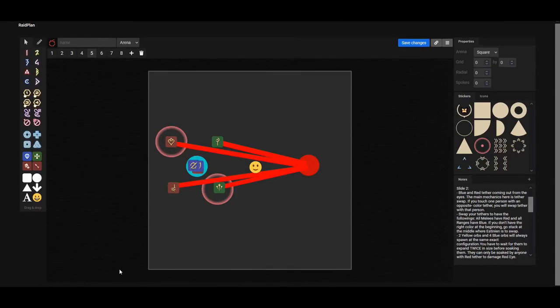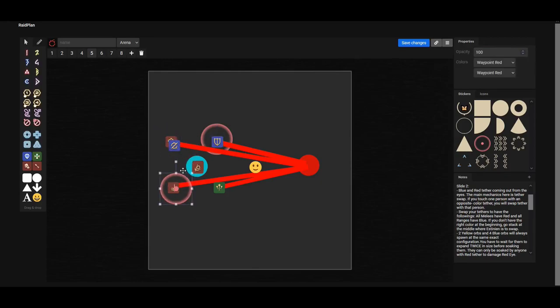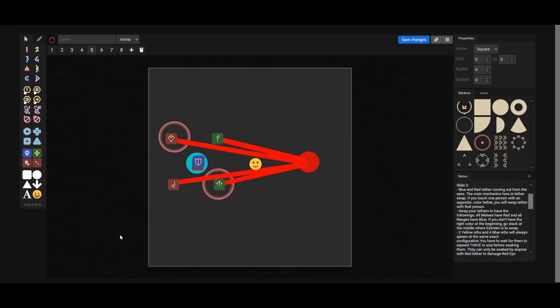To ensure that the blue tether players know where to go, we put the swapping into a priority system. Everyone is always going to look towards northwest and then clockwise. So since the tanks are going to be swapping first, our main tank is going to go northwest, and then clockwise from it, the next dive is there, so our off tank is going to go right there. In the case that the dive was in a different position, then our main tank would go accordingly, and our off tank would go accordingly. This also applies to the next set of players that are going to be swapping — that is our melees and the first pair.